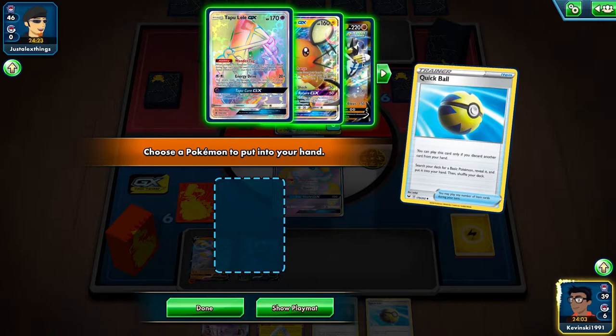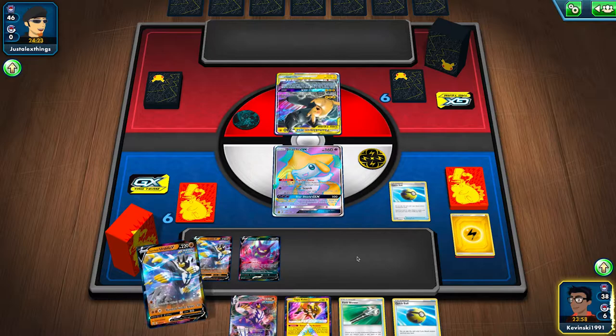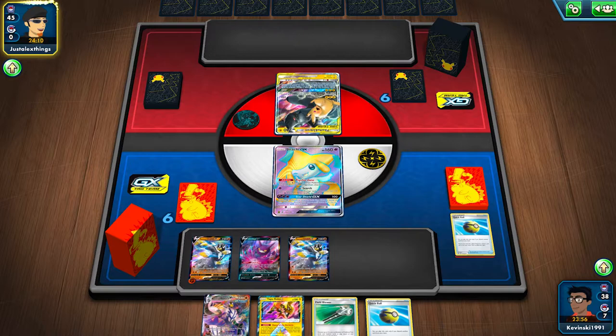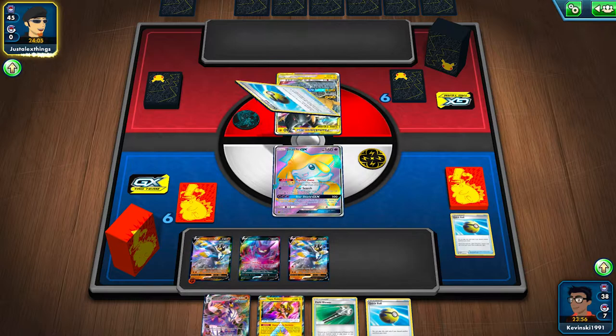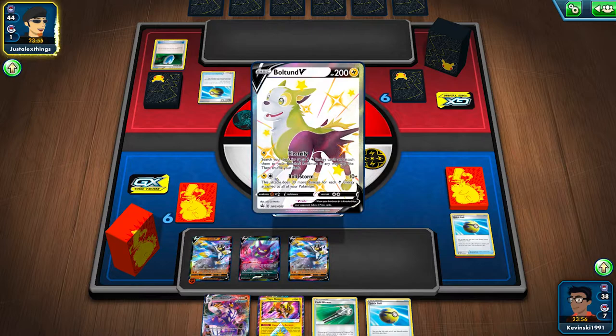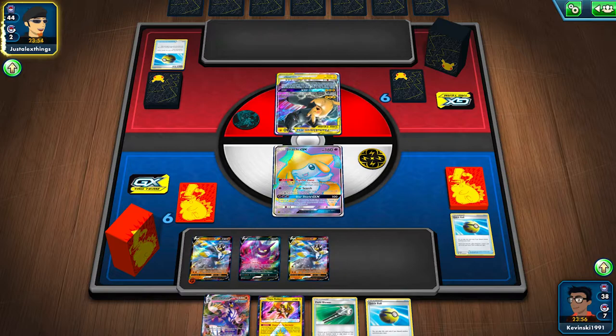It's nice to see the Tapu Koko and the Electric Energy off of that as well, because now I can start setting up my discard pile for when I want to go for Dance of the Ancients later on. I won't play it down just yet, because I'm worried about that getting bossed and having to commit the energy to that. My opponent could boss the Crobat as well, but ultimately I just want to reduce the liabilities on my bench and don't really want to bench the Koko Prism Star until I have those two Electric Energies in the discard pile.